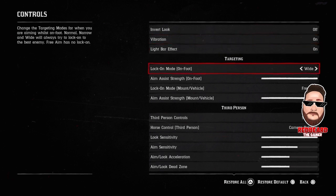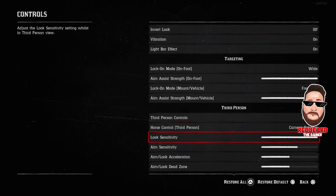Once you're in Controls, you want to go down to Targeting first. You want to set that as Wide. The reason you want to set it as Wide is because if you're not real close to a person, it'll actually pull over and lock on to the character. Then that's when you can just flip up on the joystick and go for the headshot. So I would recommend going with Wide, and then go ahead and go down to Look and Aim Sensitivity.